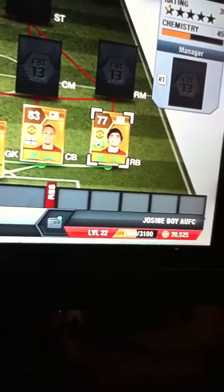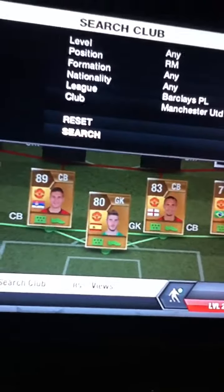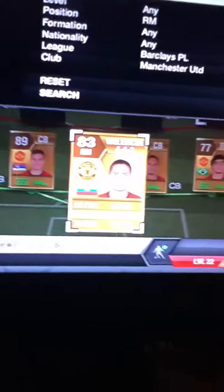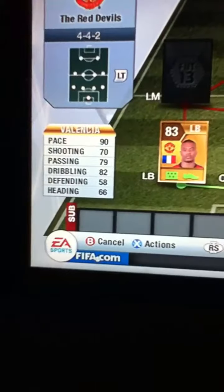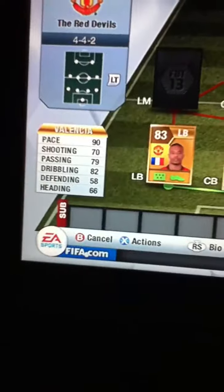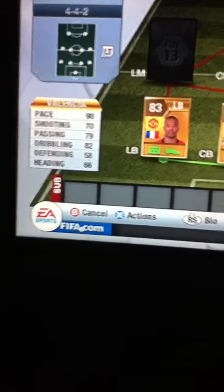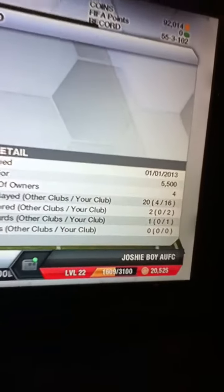Moving on to our right midfielder, we have got Antonio Valencia. He has got 90 pace, 70 shooting, 79 passing, 82 dribbling, 58 defending and 66 heading. He cost me about 5,500 coins, so he is very cheap.